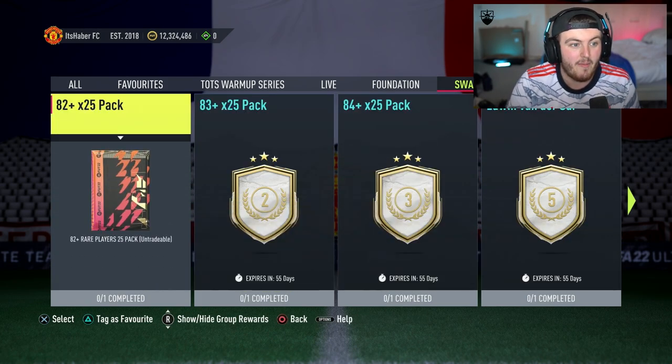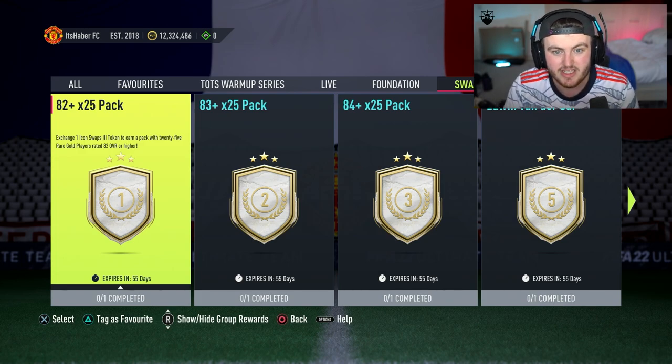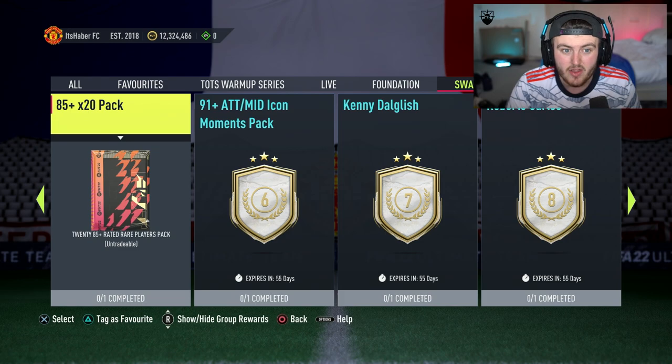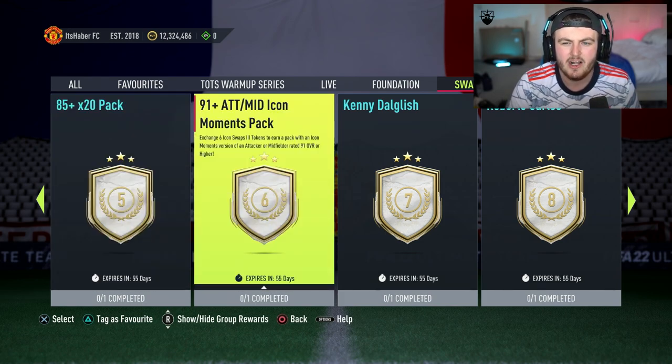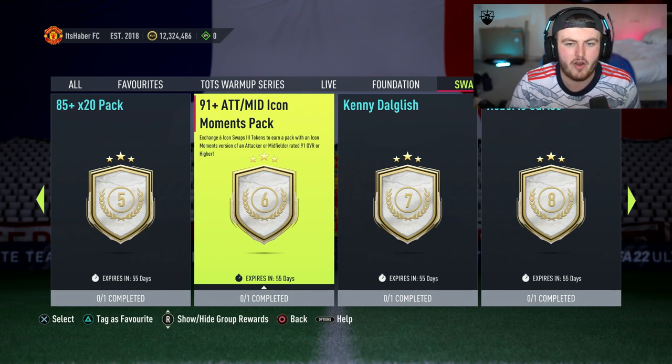I remember the 82 plus and 83 plus times 25 last year — we were literally hoping for three or four or more Team of the Seasons. I think you'll absolutely get so many in these. If you're looking for icons, I do like the 91 plus attack/mid icon moments pack, although there are some less desirable players in there — Frank Lampards, Paul Scholeses, Xavis, Gerrards. It's only a pack so you get one shot, but for only six tokens I totally understand going for it, especially if you're running a lower-tier team.